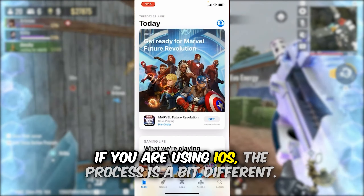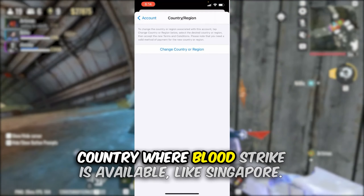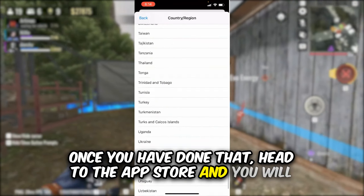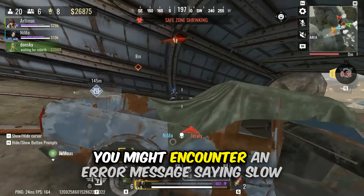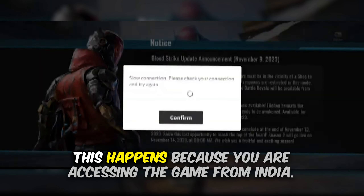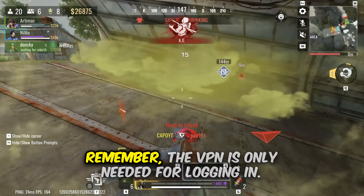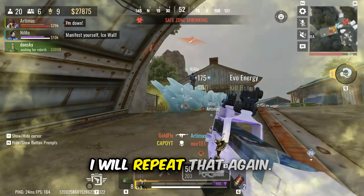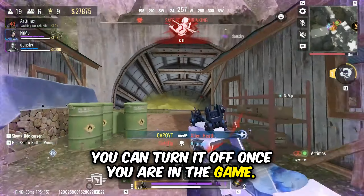If you are using iOS, the process is a bit different. You will need to change the region of your Apple ID to a country where Bloodstrike is available, like Singapore. Once done, head to the App Store and you will be able to find and download Bloodstrike. Now once you have it, you might encounter an error message saying "slow connection, please check your connection and try again." This happens because you are accessing the game from India. To bypass this, simply use a VPN to log in. The VPN is only needed for logging in — you can turn it off once you are in the game.